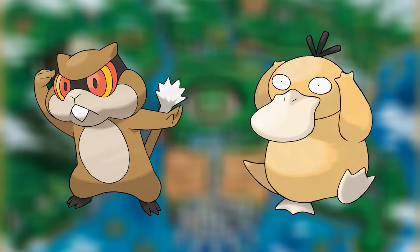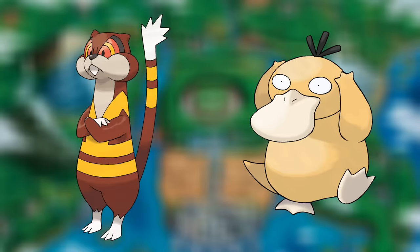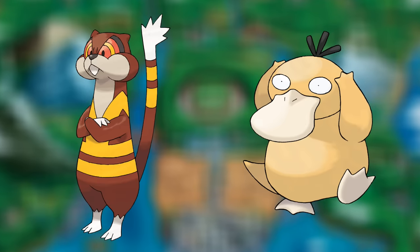Then is Black 2 and White 2, where the HM list is the same, but the ones you need to beat the game are different. You don't need Cut anymore, but now you need both Surf and Strength. My recommendations stay mostly the same, but instead of having one before the League and one after, you have both from the start. Both Patrat and Psyduck can be found very early at Floccesy Ranch. Watchog can handle Cut, Strength, and Flash, and while Psyduck can't handle Cut, it can handle every other HM except Fly, plus Flash. I'd simply swap between the two depending on which you need at what point.